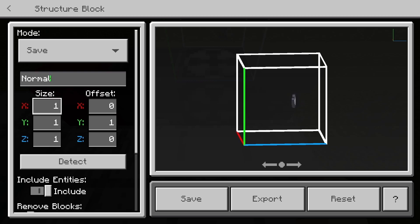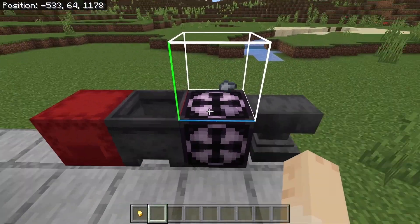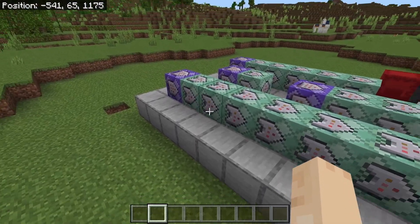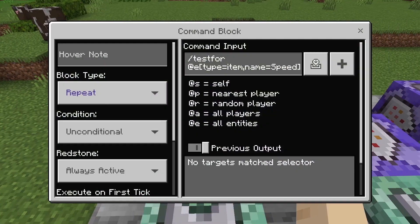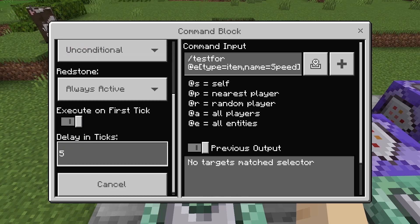By setting the structure block up with these settings here, I made it so that I can save whatever I place on top of it. I'm going to go through the command blocks and tell you everything you need to know to get your speed on. We are going to be using a repeating command block that is always active, with a delay of five ticks.